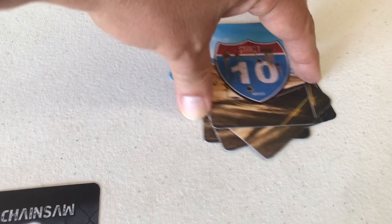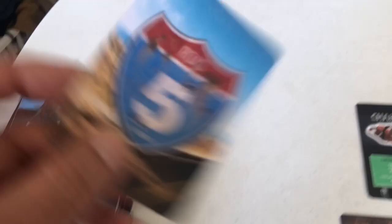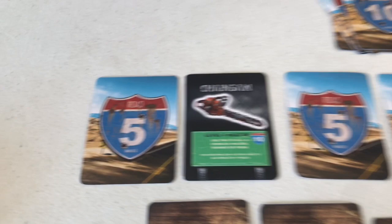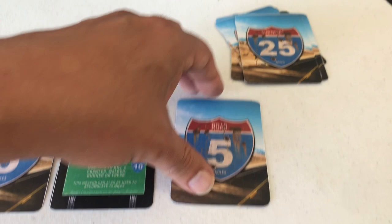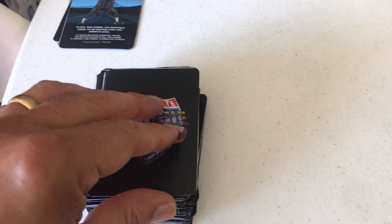Turn four: first action gives us 5 more miles — I'll hold onto that. Second action, draw another card: 25 miles of progress — we're booking it! Third action. Turn five, first action: more miles to accumulate. First action adds 25 miles, second action 5 more miles, third action 5 more miles. We were at 50, now we're around 85 or 90 miles into our journey.